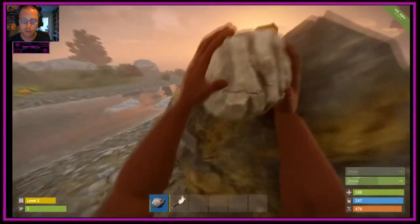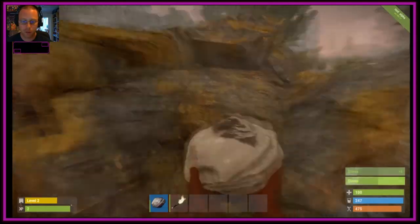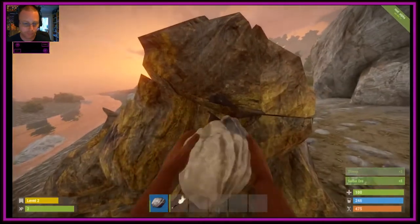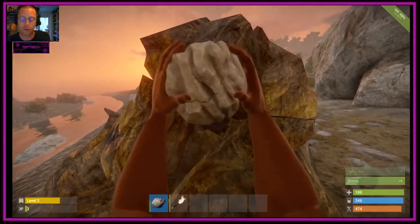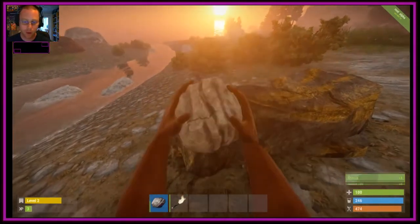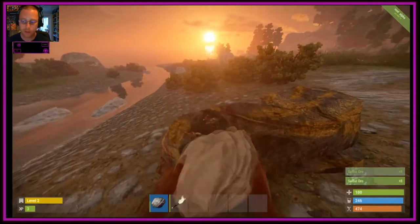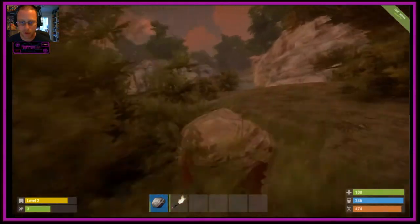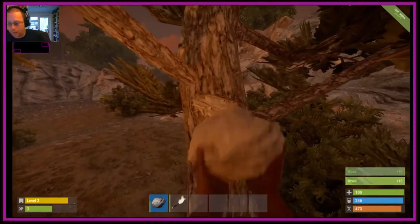Luckily for these guides I'm on a dead server so we shouldn't have anybody on here. Keep on breaking the stone. After this one it should give us enough to move on to a tree. Any trees are breakable but the bigger the tree, the more resources you'll get. From this stone I've been gathering sulfur and stone. Sulfur isn't too important until later in the game, so if you need the inventory space feel free to discard it.